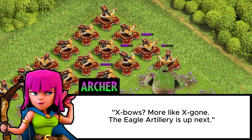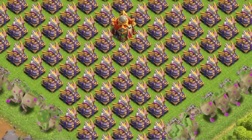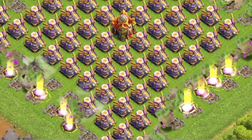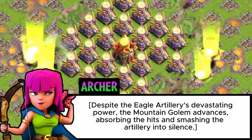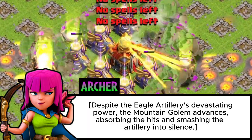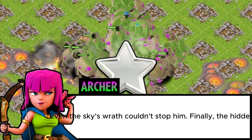The Eagle Artillery is up next. Despite the Eagle Artillery's devastating power, the Mountain Golem advances, absorbing the hits and smashing the artillery into silence. Even the sky's wrath couldn't stop him.